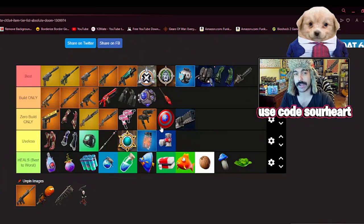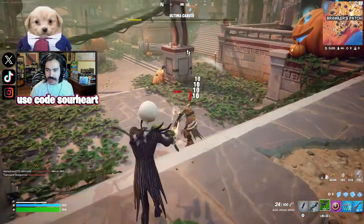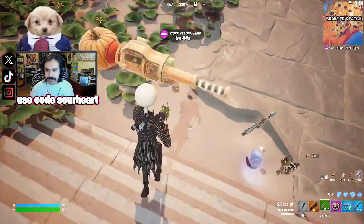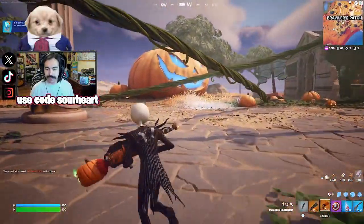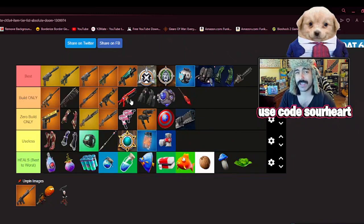Now we have two items that come with each other — they're part of a boss battle down in Brawler's Patch: the Woodstake Shotgun and the Pumpkin RPG. If you get one, you're going to get the other, but they're very different in utility. The Woodstake Shotgun is a slug shotgun, so you've got to be very precise — if you miss, you miss. This 100% has to go to build mode. I'm going to put it up against the regular Hammer Pump Shotgun, because the regular Hammer Pump in this game is like the worst pump shotgun that's ever been in the game — disappointing damage, disappointing fire rate, disappointing everything. If you're actually good at hitting your shots, you'll do more damage per shot with the Woodstake Shotgun.